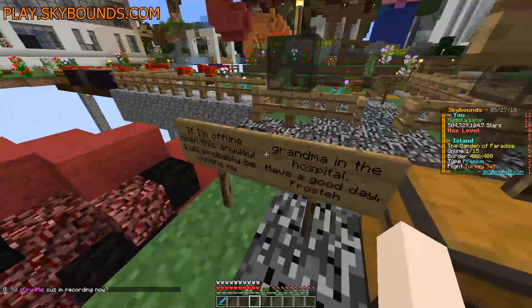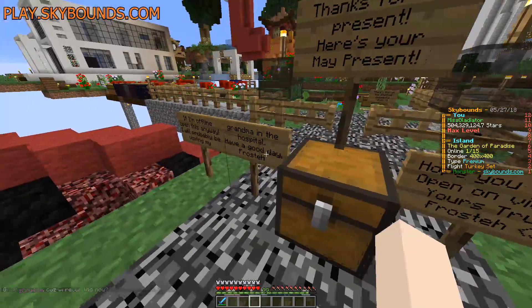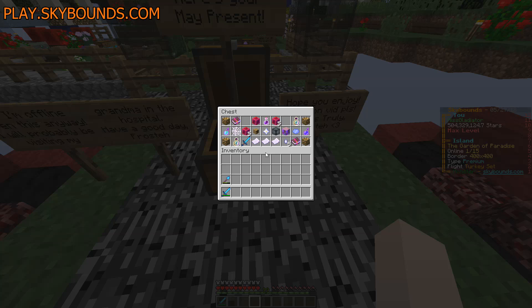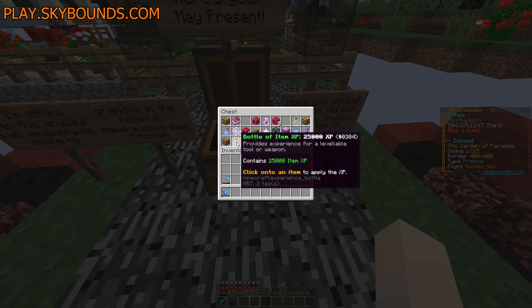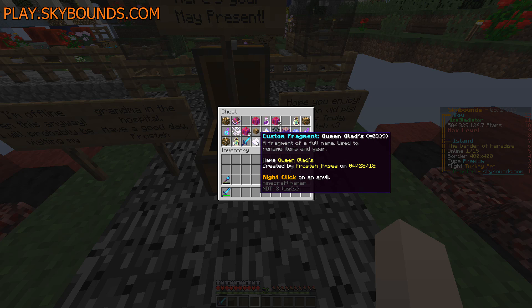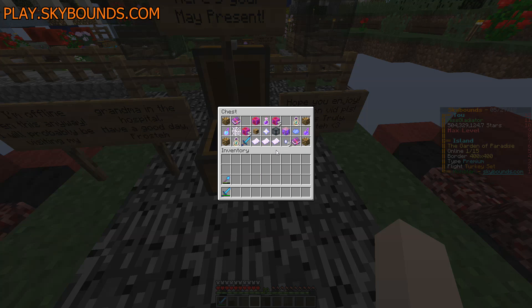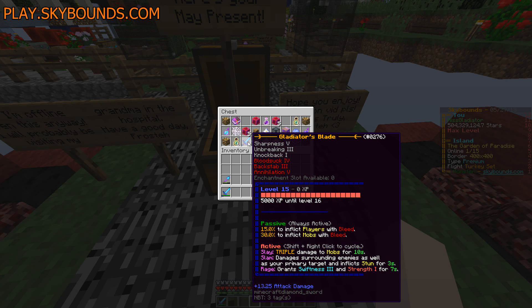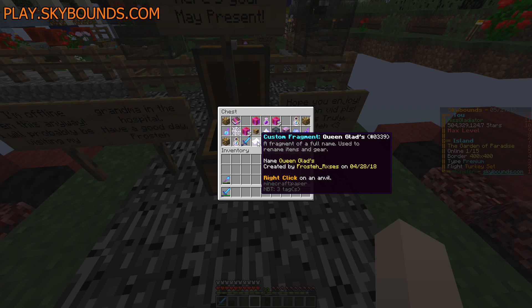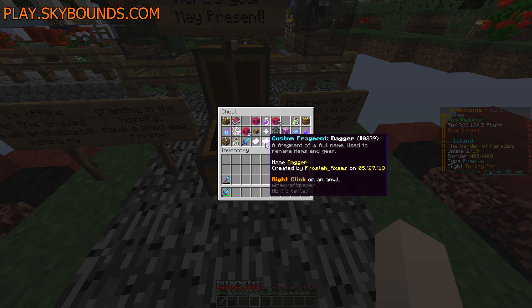Mad shoutouts to her grandma — I hope she deals with whatever it is she's dealing with and gets better. I really do hope so. Oh my lord — oh my lord! Oh, soul stones, we definitely need. Oh — Queen Glad's Dagger of Pure Joy! Oh my god, that is an epic name for a sword and it's a gladiator blade. I love that. I absolutely love that. That is so beautiful.